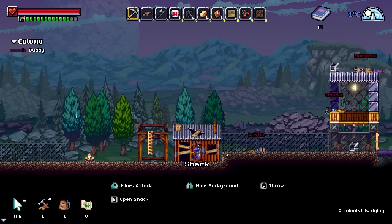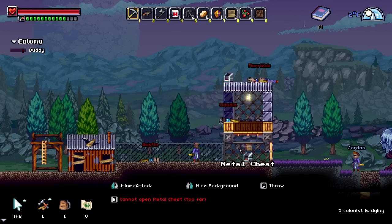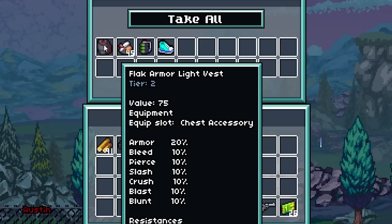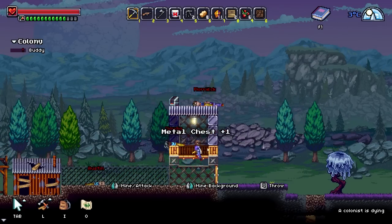Wait, how did Austin die? Is everyone dead? I don't know how that happened, but I don't mind it. Jordan — did you do it? A metal chest — what do we have in here? Basic shoes, a grenade, iron ore, and flak armor. What?! I want it all. Then I'm going to break it because it's mine now.